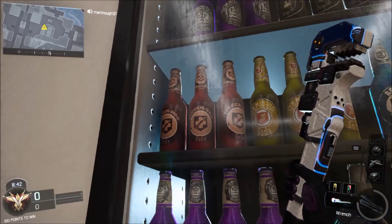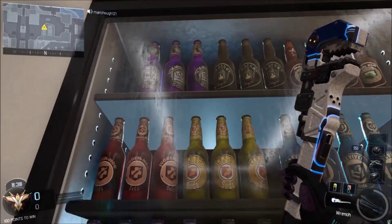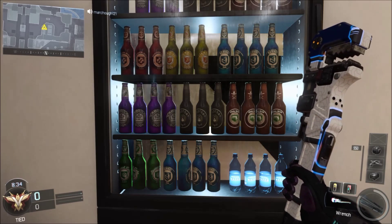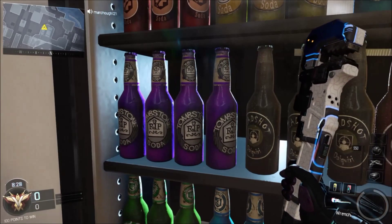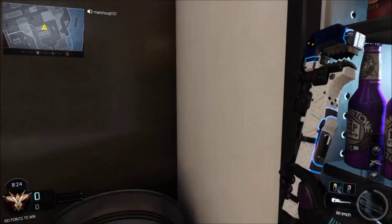I was just looking there for a sec. Back here you can see perks from the game. You can't see it very clearly there, but jug is that one right there, and I'll prove this by going to this one. You got mule kick there, dead shot.